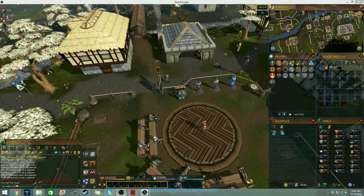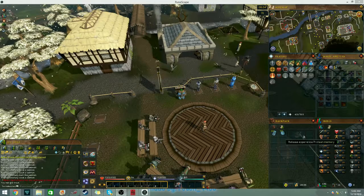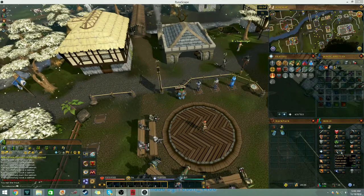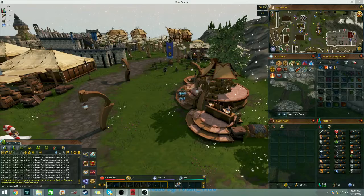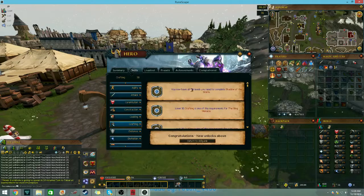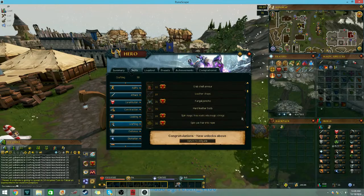I absolutely forgot about the rest of my protein, so let me remember these levels - I got 30 divination and 10 crafting. In the end it got me 20 levels for crafting and one level for divination. Shadow of the Storm, Slug Menace, and Cold War all giving me the ability to make new things.